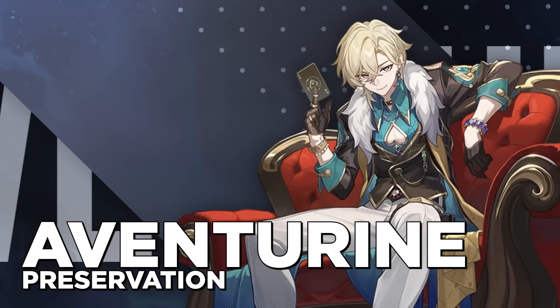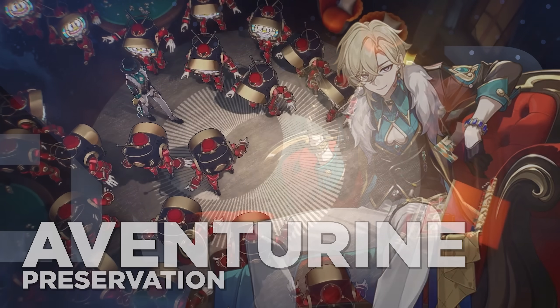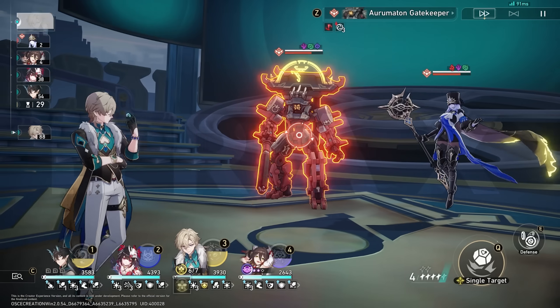The first character, and one of the best characters to pick up for new players in my opinion, is actually a brand new unit. Aventurine puts this game and your survival on easy mode, and I don't just mean because he's luckier than 5.